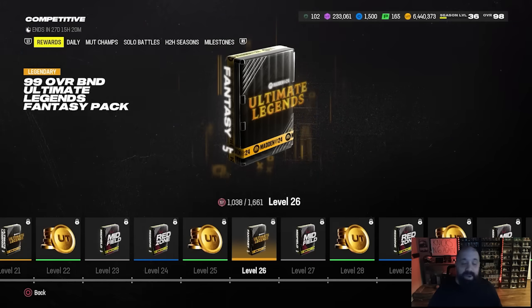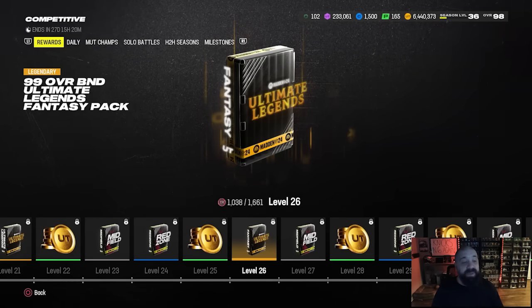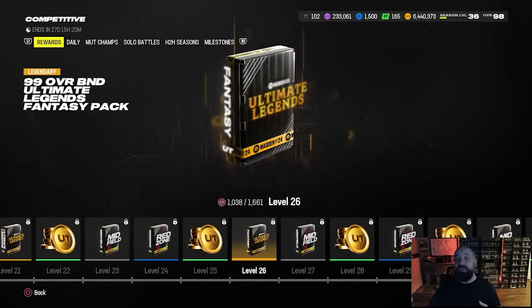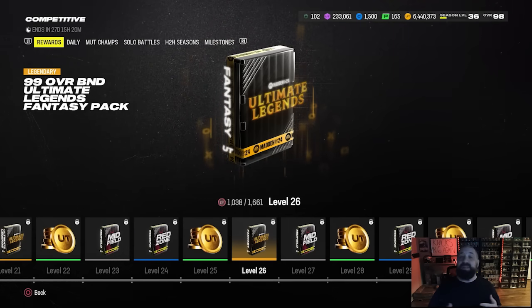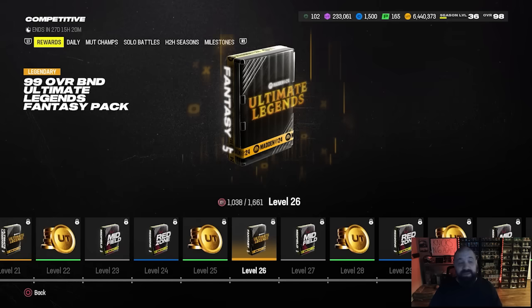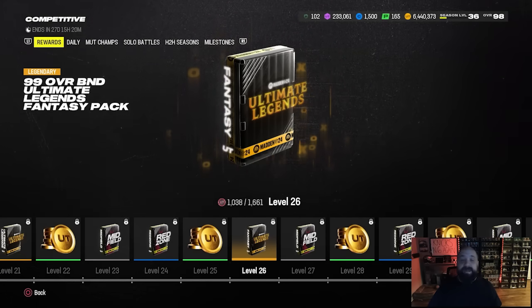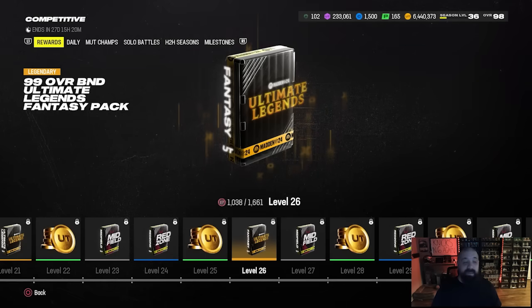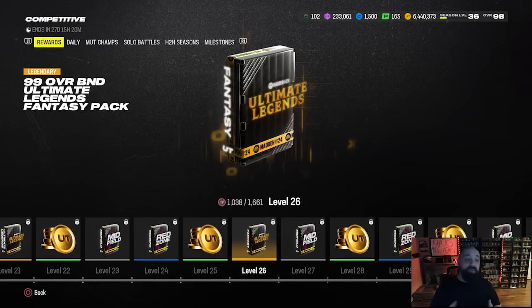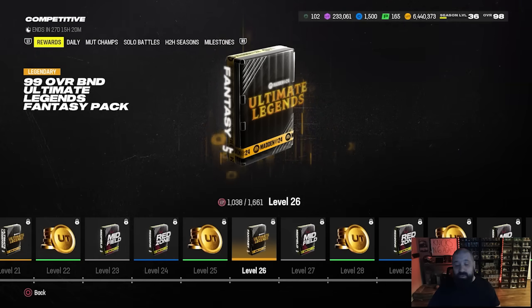Ronnie Lott will not be in this pack, but if Darryl Revis gets some really good knockout abilities — and I think they'll end up giving him man coverage abilities — that could be a good card to choose. On the flip side, Jon Runyon at right tackle with Secure Protector for zero AP and likely two more abilities for zero AP — I'm really curious to see if he gets Threat Detector. That could actually end up being the best pick in this pack, because it's a right tackle you'll literally not have to upgrade for the remainder of the year because of that ability stack.